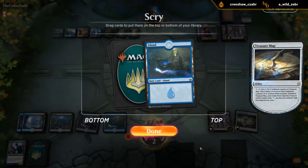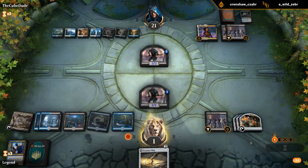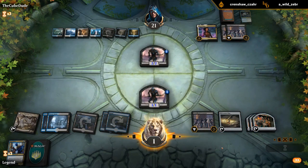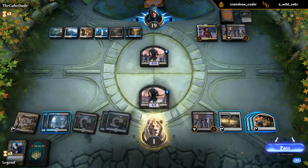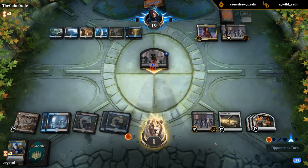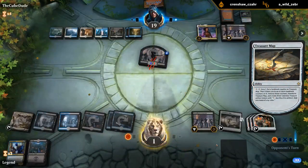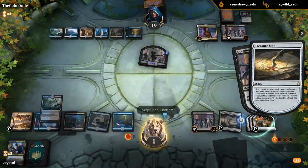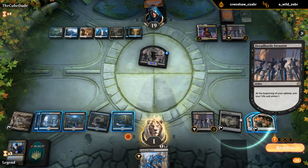We'll flip the Map and bottom the island. Another Map. We can still draw with our map on upkeep to find a Contempt, or some way to gain life at instant speed. For now we can chump block. We would be ahead if it weren't for the life totals. So first we get to scry. End of turn scry as well — bottom that one. Upkeep scry — need a Contempt here. Draw. That's no Contempt. Now we die to our own Invasion sadly. That was a close game.